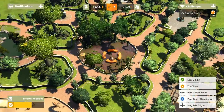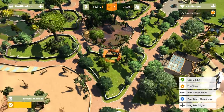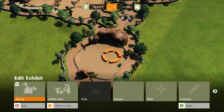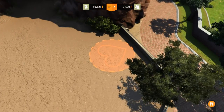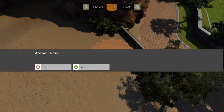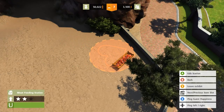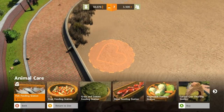Let's see how the Tropical Medium exhibit is doing now. They really are unhappy with their habitat, and I think that's because it's way too small. We've got to put our lions in! We are running out of time for lions! Let us hurry and get this thing in here. We need to build some stations — we've got to get a meat feeding station because we are about to add in our very first carnivore, which I know is going to make many of you guys oh so very happy.